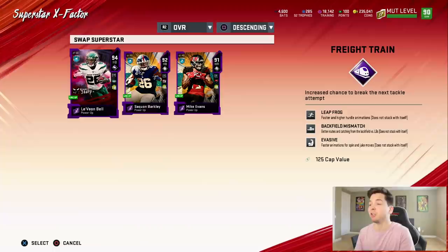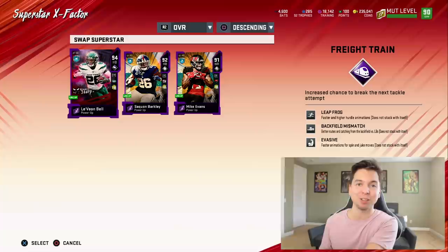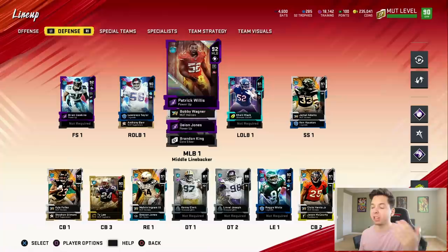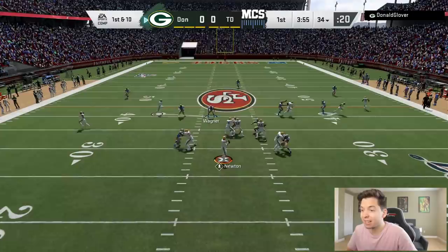EA just removed a bunch of abilities and added some — I don't know what happened. All I know is I had a bunch taken away and that's why we have 18,000 training. We got leapfrog, backfield mismatch, and evasive. The card should be amazing, and I always love Le'Veon Bell cards because he just always plays well. The team is a 90 overall. We still got Wilson at quarterback and three very good running backs.